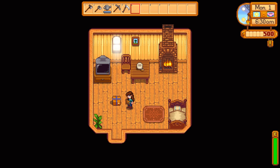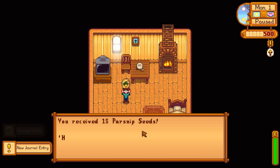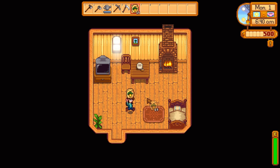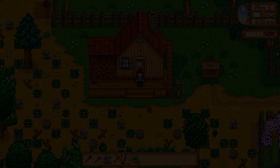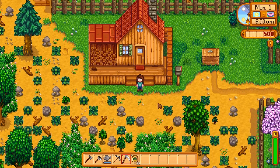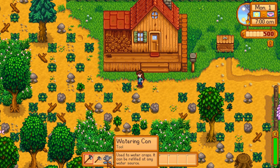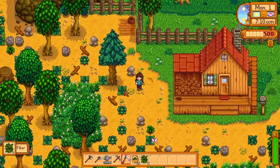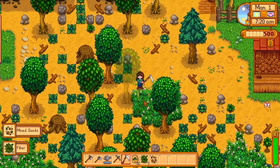You received 15 parsnip seeds! 'Here's a little something to help get you started. Mayor Lewis.' Well, thank you, Lewis. Just marching around my house with some parsnip seeds — good workout. So let's go right outside. I already forgot that we have to clear all this out. So we have our axe, a hoe, a watering can, a pickaxe, and a scythe. We're going to use our scythe to cut the weeds and grass. There's something really satisfying about using this thing — just going over here and slicing through all this grass. I guess that's a good thing because we have a lot to clear out right now.